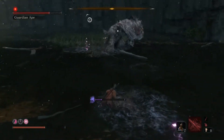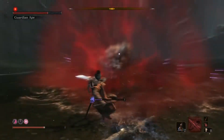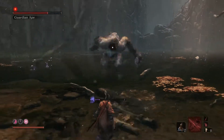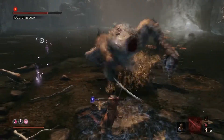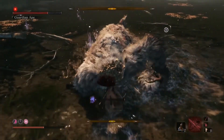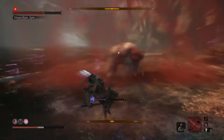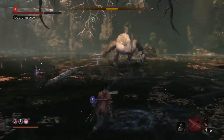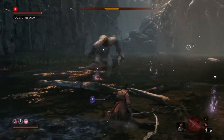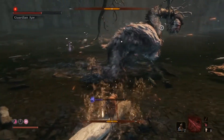He jumps in the air - I'm too far away there, but you can actually get a few cheeky hits in if you're brave. You can use the spear prosthetic when he falls on the floor. I would advise just learning his moves and getting comfortable with his attacks before you use all your prosthetic spirit emblems.